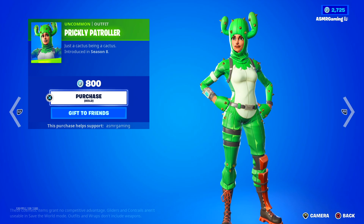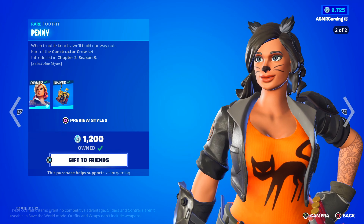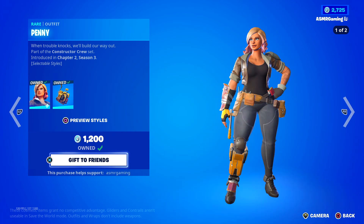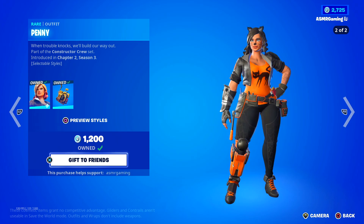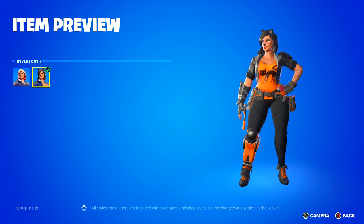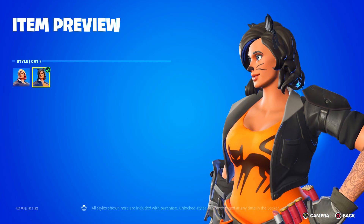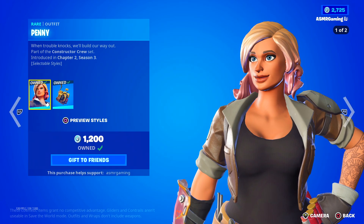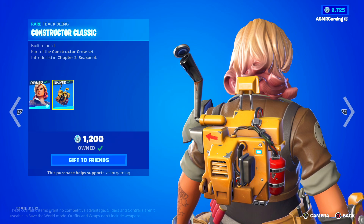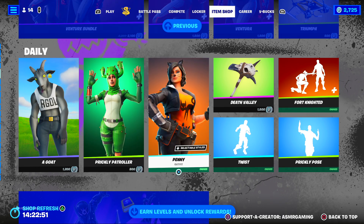If you like fun Fortnite skins this is one to check out. Same goes with Penny over here — Penny doesn't come back on the shop too often. When trouble knocks, we'll build our way out. Penny is a character from Fortnite Save the World mode put into Battle Royale. She has a second style — a cat style, kind of like a Halloween style with black and orange, cat ears. Back bling is the Constructor Classic — Built to Build. A popular skin overall.